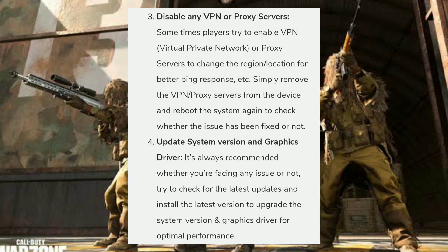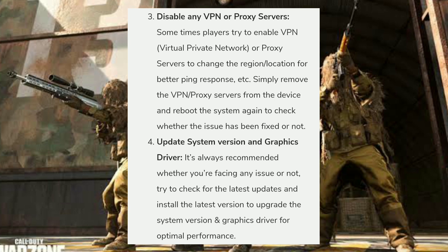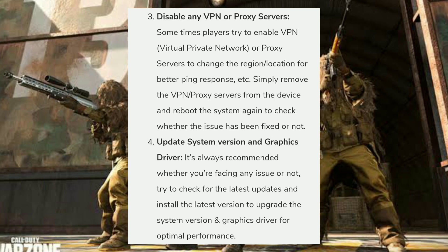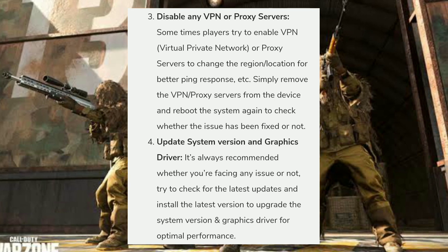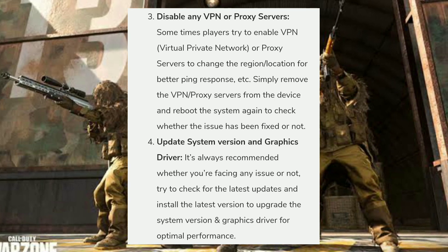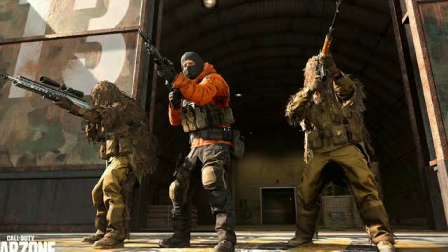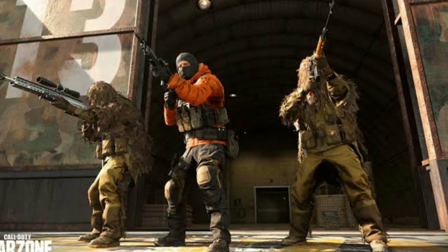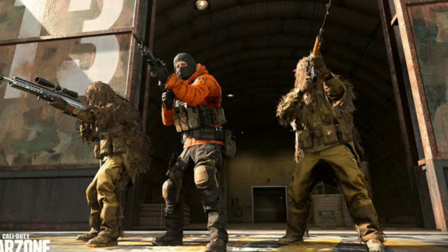The fourth step is to update your system version and graphic drivers. It is always recommended, whether you are facing an issue or not, to check for the latest updates and install them to upgrade your system and graphic drivers for optimal performance. These are the four steps you can try yourself, and there is a very high probability they will fix the issue.